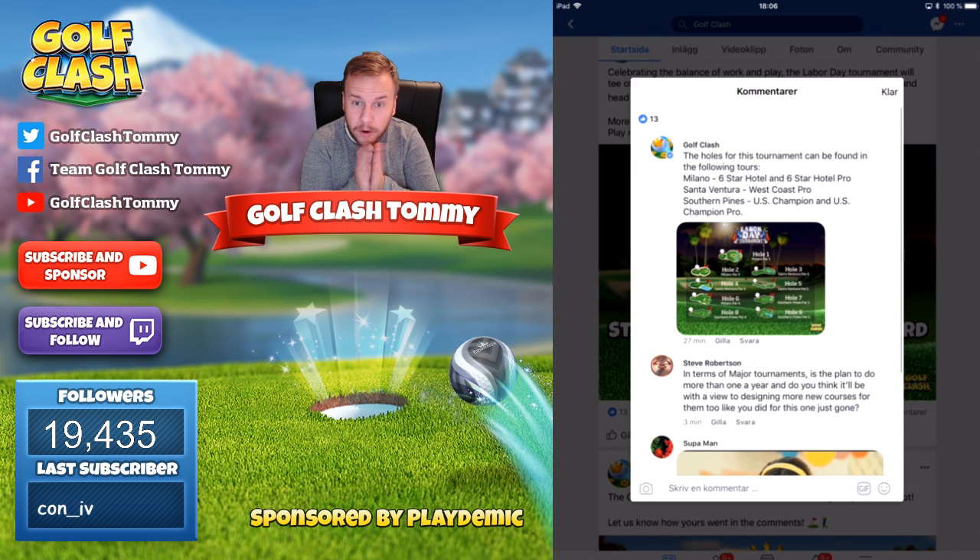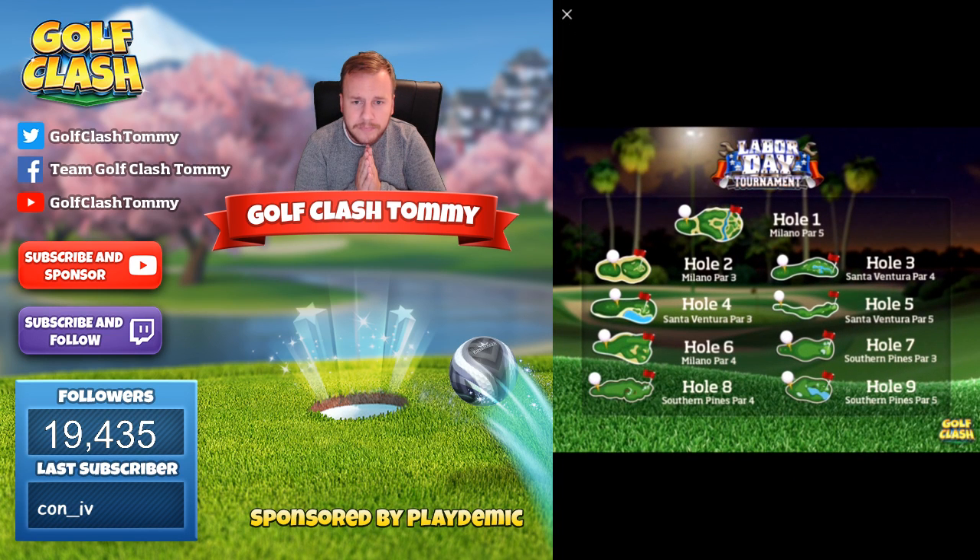Let's check out which holes we're going to play. We do have a mix — Milano for hole number one, hole number two, and hole number six. Hole number three we have Santa Ventura, hole number four as well. Hole number five is Santa Ventura and then we do have three Southern Pines. So we have a mix of Milano, Santa Ventura and Southern Pines, which is a very interesting mix — all holes we've played before, but it will still be a challenge.